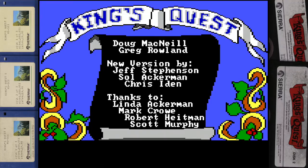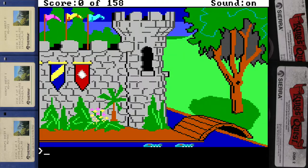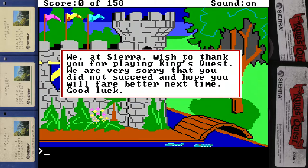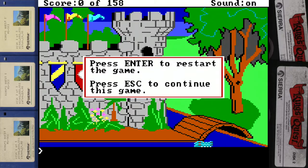So if we press any key to continue, let's do it. Here we go. Do you remember where we've got to go to start? I've got to remember how not to fall into this moat. Those crocodiles are looking pretty scary. Actually they might be alligators though. How do you tell them apart? It's the snout. Swim... too slow. Because you can no longer continue, I can only permit you to restore game, restart game, or take inventory. Sorry.